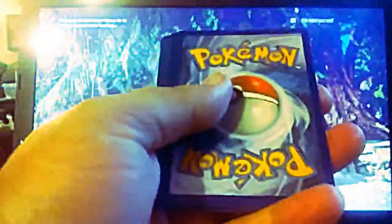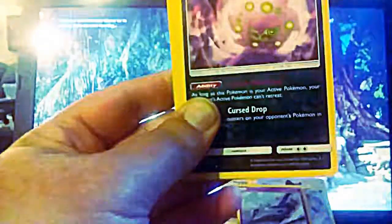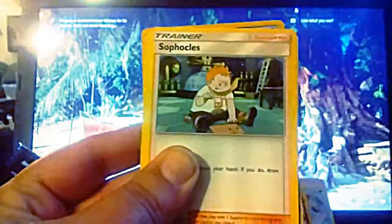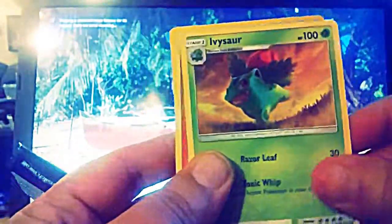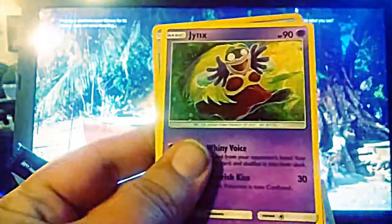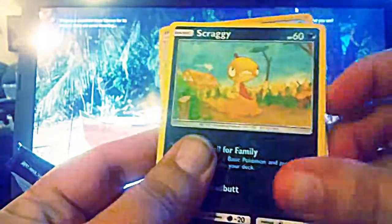Alright, last but not least — the Mew pack. We have an Energy, Spirit Tone, Double Colorless Energy, Sophocles, Ivysaur, Torkoal, Mining, Jynx, Scraggy, Crocana, and a Virizion.